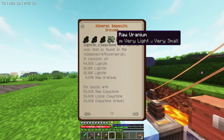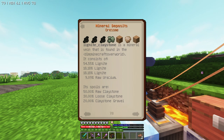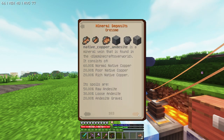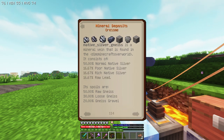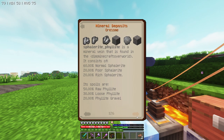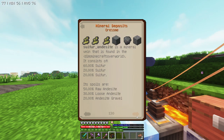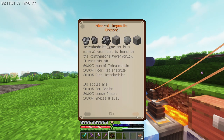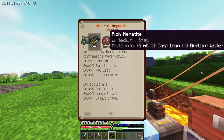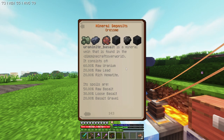The vein I'm actually looking for is lignite claystone — I'm pretty sure I've seen it but don't remember where — because it has a 9.09% chance of giving raw uranium, plus a bunch of lignite. You can also find uranium in lignite shale. As for lead, you can get it from natural silver veins. The absolute best source is a uranite basalt vein, which has tons of raw uranium, raw lead, and rich hematite. I really wish I'd found one of those by now.